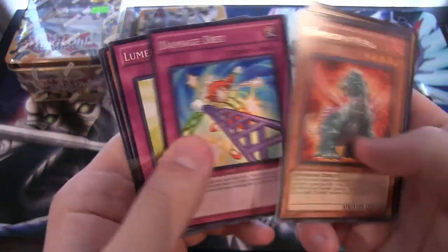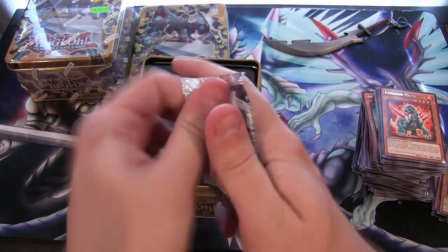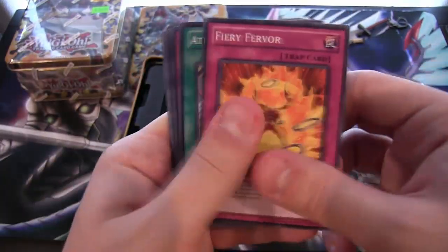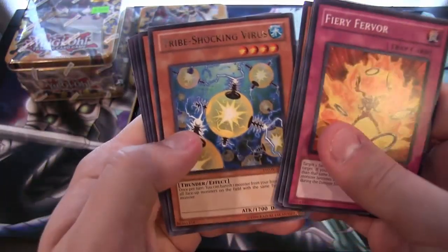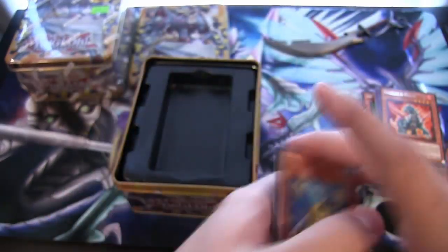Ivasora Pelta. Last pack for this tin — give us a Galaxy Eyes, come on, that'd be freaking awesome. We have a Trap Shocking Virus. No Galaxy Eyes from this tin. We do have one more to go though.